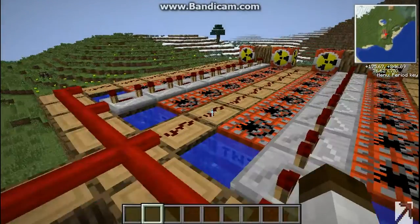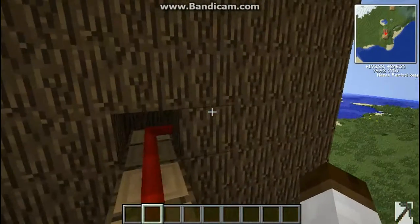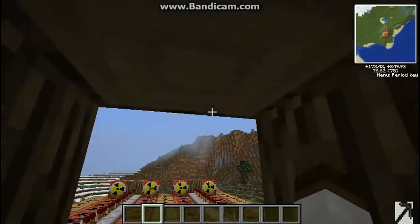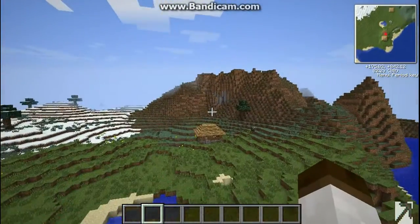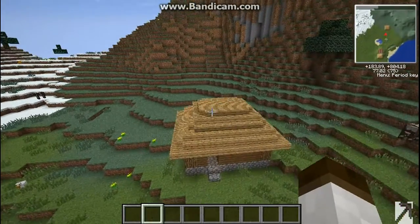It's pretty simple — it's just like the old TNT cannon, only it's firing nukes. I quickly wired it up to this tower, and I put a little house down there with like 20 villagers in it.